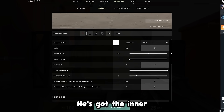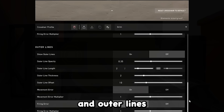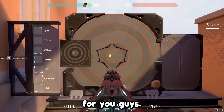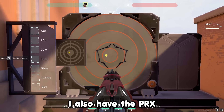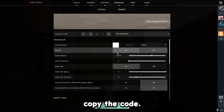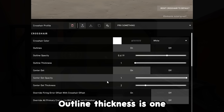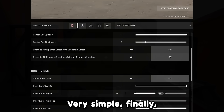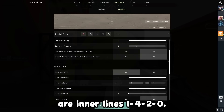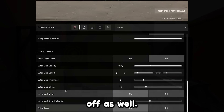Next is the Grim crosshair, which I actually like — it's pretty unique. He's got inner lines 1-4-3-2-0 with outer lines off. Then there's the PRX Something dot crosshair: outline 0.6-1-9, outline thickness 1, and center dot 1-2 — very simple. Finally, the Aspas crosshair — a little white crosshair with inner lines 1-4-2-0 and outer lines off. All codes will be in the description.